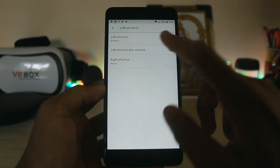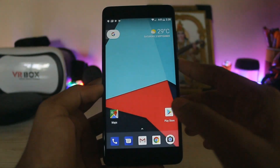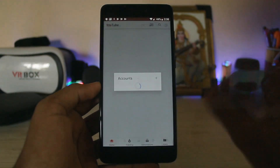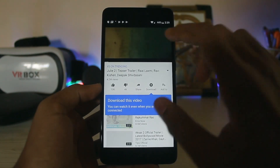You have customization options such as lock screen shortcuts. For example, I can set the left shortcut to open battery stats and the right shortcut to open YouTube subscriptions. Once you use the ROM it adjusts itself. I can quickly open my subscriptions from the lock screen.